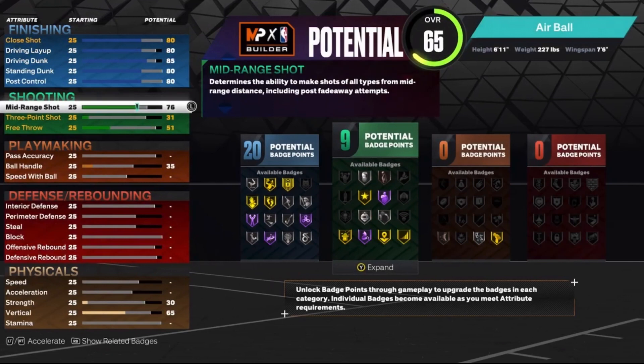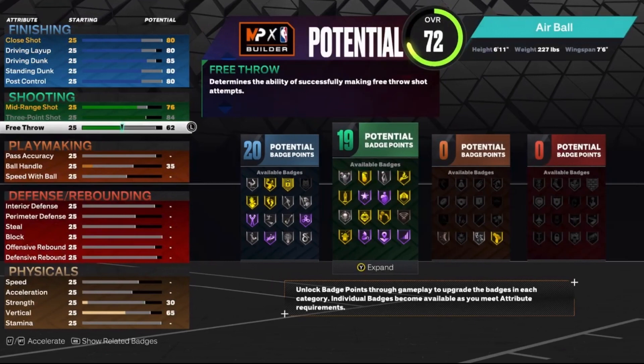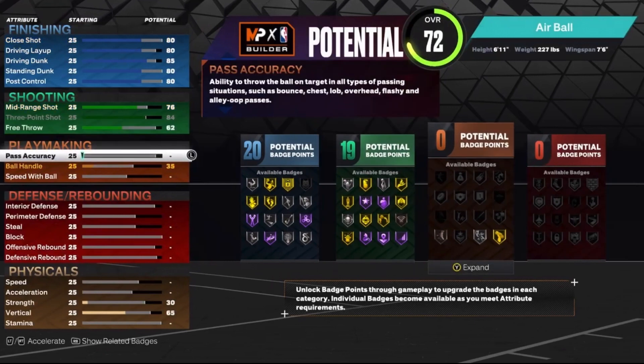For the shooting, put the mid-range shot up to a 76, put the 3-ball to the max at 84, and put the free throw up to a 62. That'll give you 19 shooting badges.